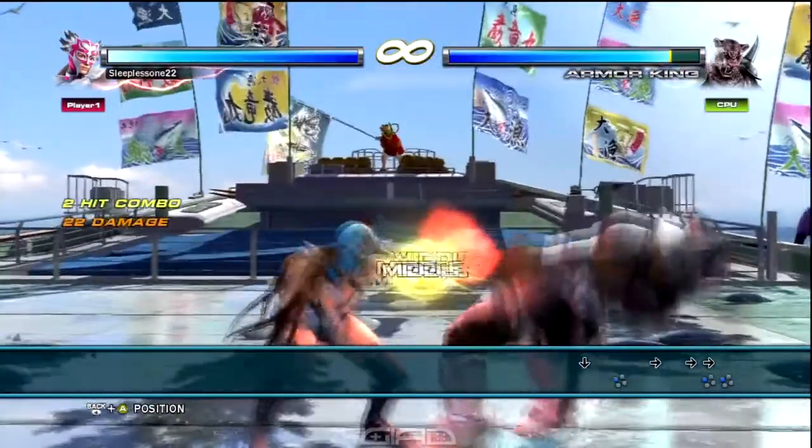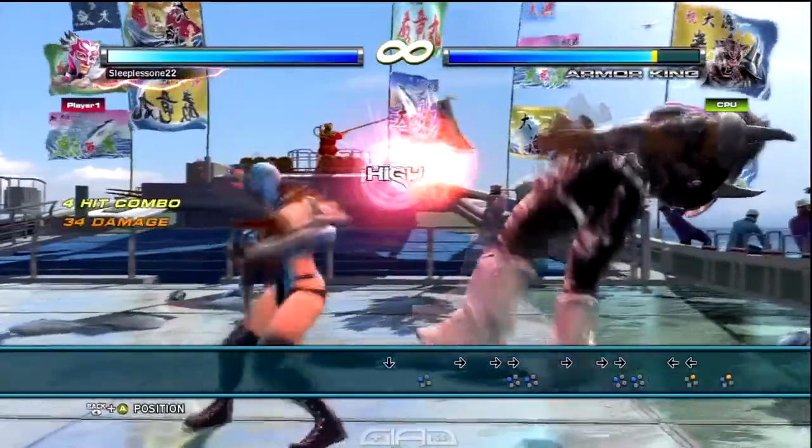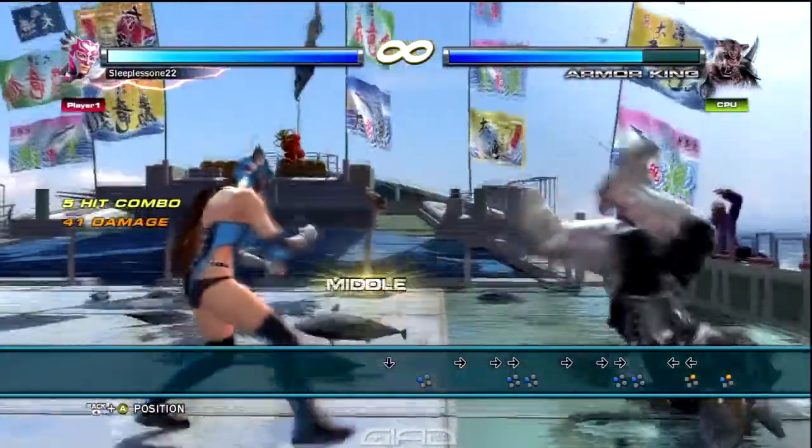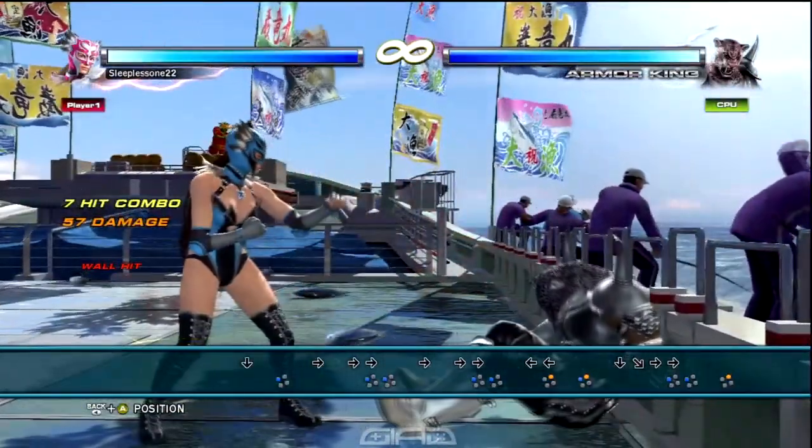And then juggle your opponent with Forward Forward Left Punch for another Party Crasher. And then juggle your opponent with Back Right Punch to Left Punch plus Right Punch for Hellbound — that's going to bound your opponent. Then finish the juggle with Down Down Forward Left Punch to Right Punch for the Lightning Bolt finish.